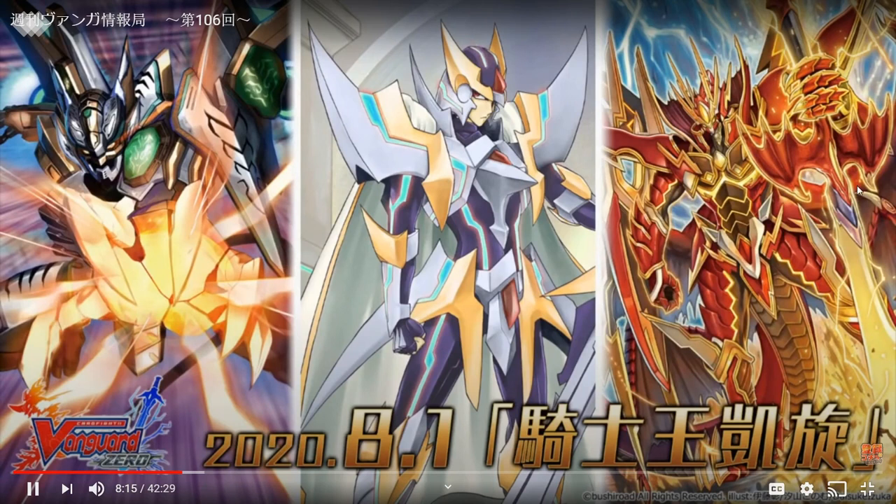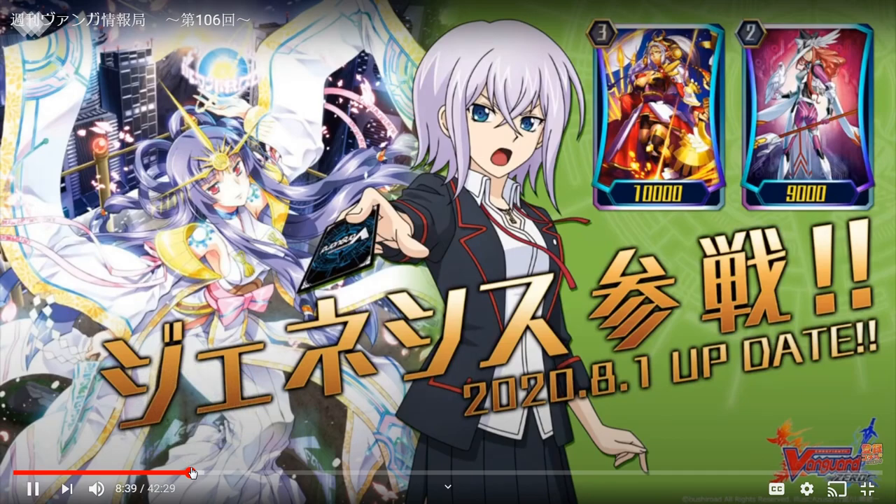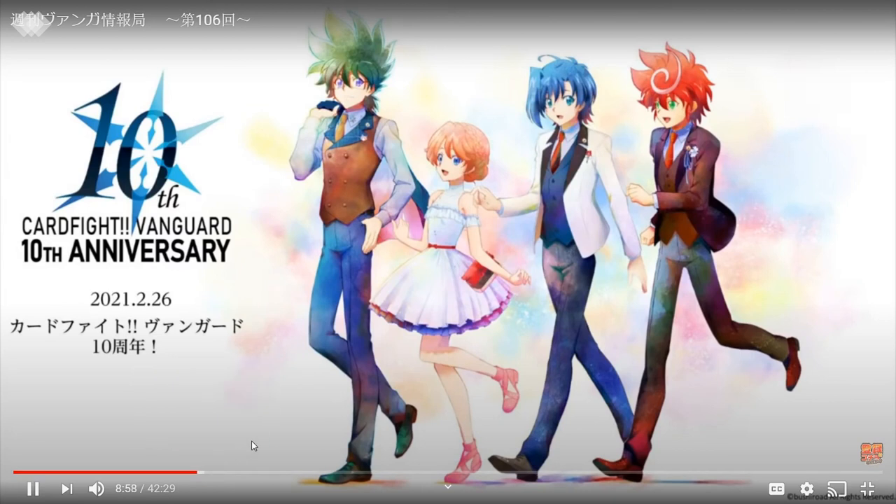Moving to Vanguard Zero JP news — there will be Liberating Joker, Blaster Blade Liberator, Ethics Buster, and Draconic Descendant like I said, coming to the Japanese side. It's a good season because it's really going to be fun to use this deck. Genesis was already mentioned in the product announcement.